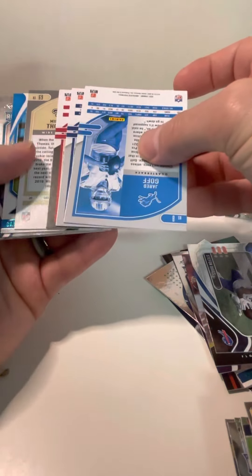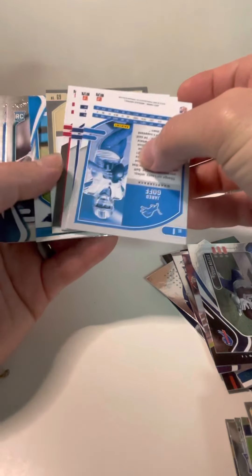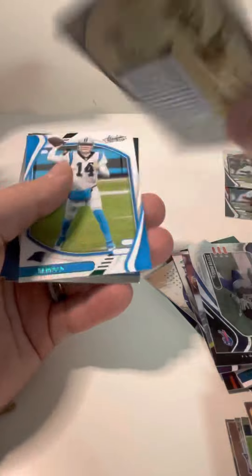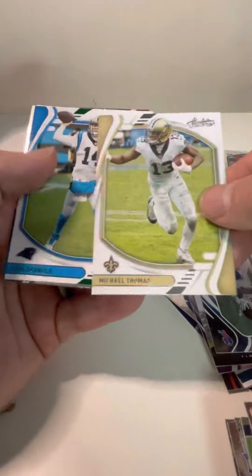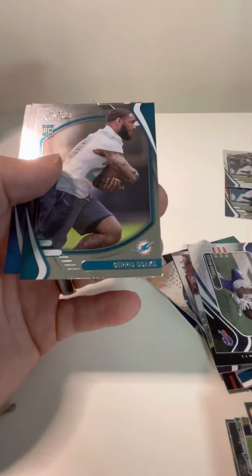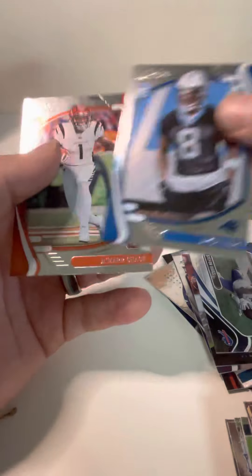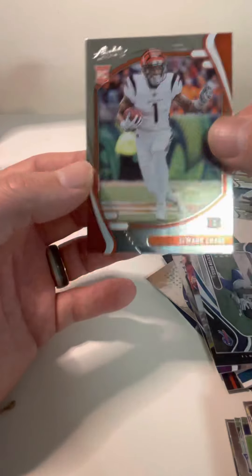Last pack. Devontae is definitely the winner of these two boxes so far. Gronk, Ezekiel, Jared Goff, and then a Michael Thomas. Sam Darnold green, followed by Jared Dukes, JC Horn, and Jamar Chase rookie.